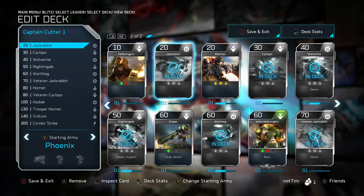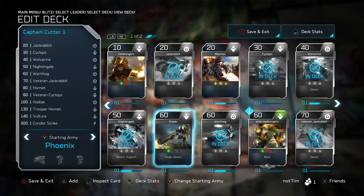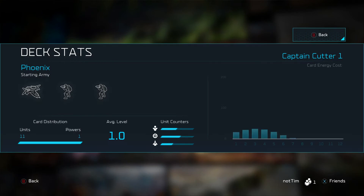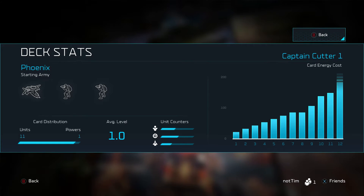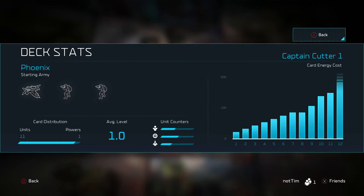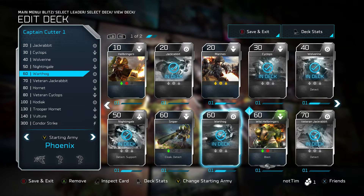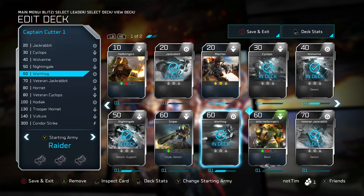Don't be afraid to get rid of the boots on the ground and go for more vehicles. I haven't tried the Sniper yet, so maybe I'll do that in the future. You can check out everything from the stats of a Warthog to see the card energy cost and so on — you can see mine is much higher, but there are a lot of cool things to look into here.